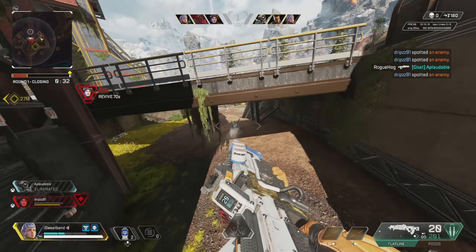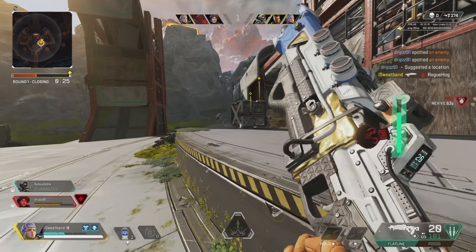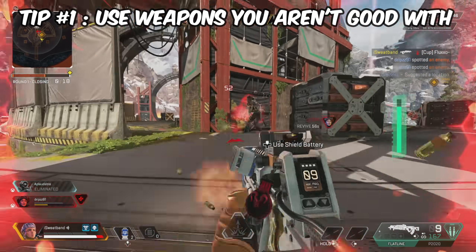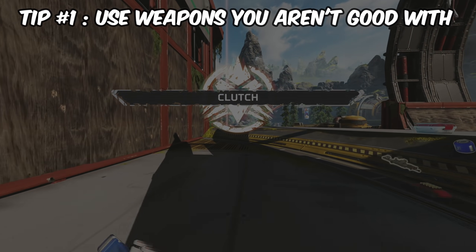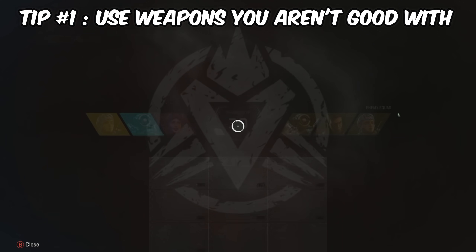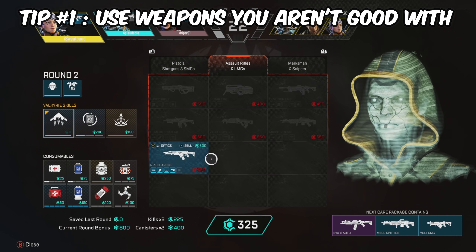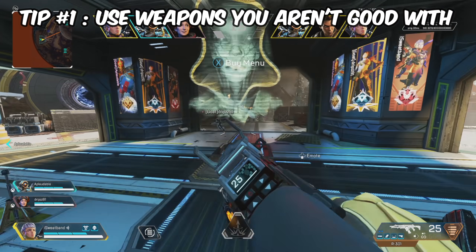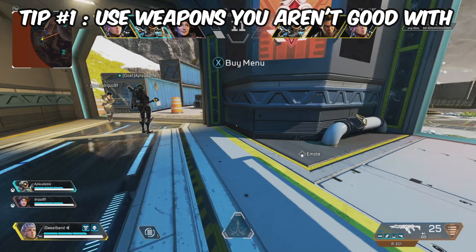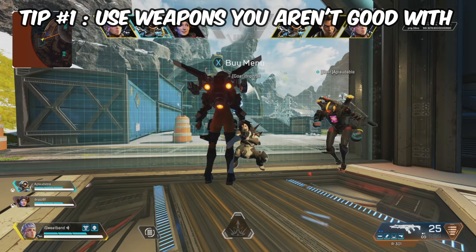Tip number one is to head into Arena mode — solo, duo, or full squad — and use weapons that you don't normally pick up, weapons you feel very uncomfortable with. Maybe the Wingman if you're a controller player and you don't really hit your shots, or the RE-45, or the Mozambique. I personally need to practice the Mozambique more. This is a great spot to test your weaknesses because Apex is heavily RNG-based and you'll get a lot of weapons you wouldn't normally want late game.